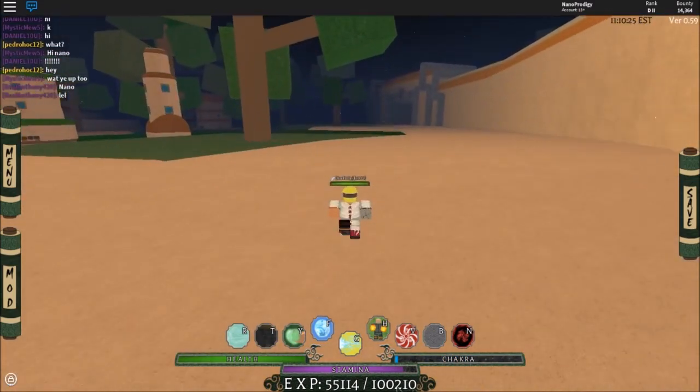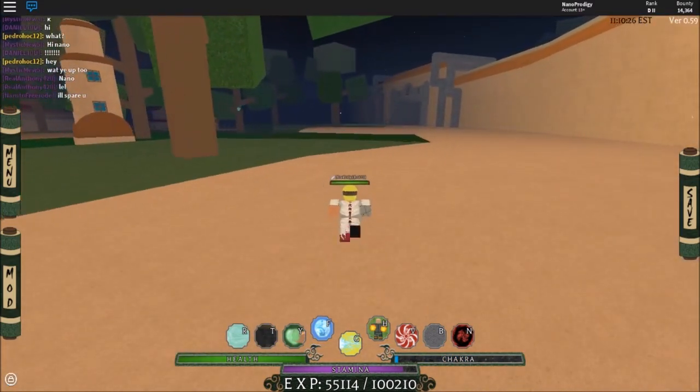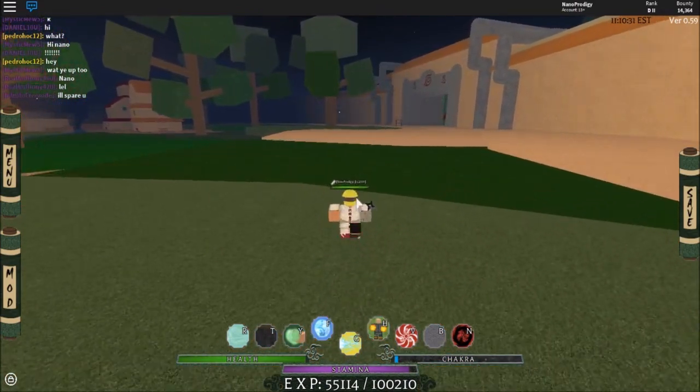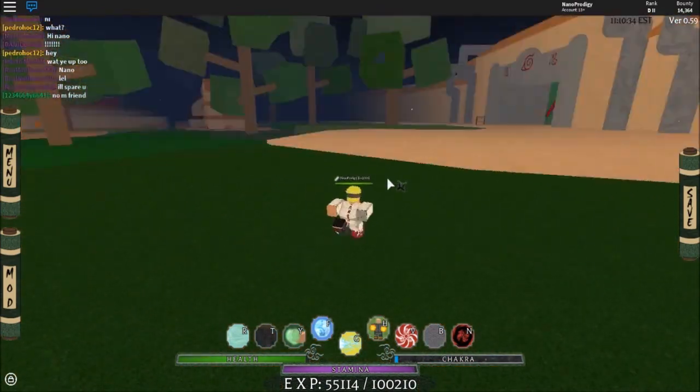Let me waste my chakra real quick — my stamina still goes down, and I'm gonna be discussing that in a later video. I'm wasting my chakra here and I'm going to show you guys how to chakra run around the Shinobi Life map before we get to it.